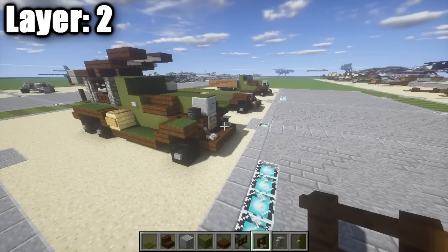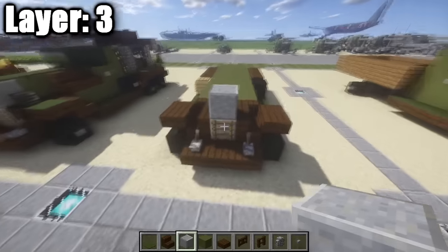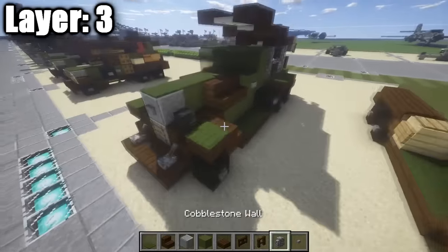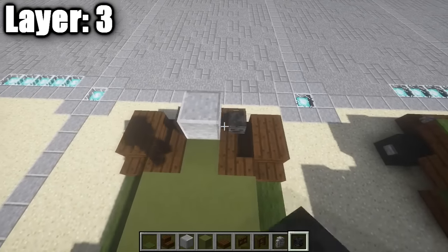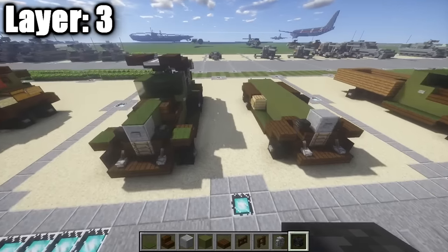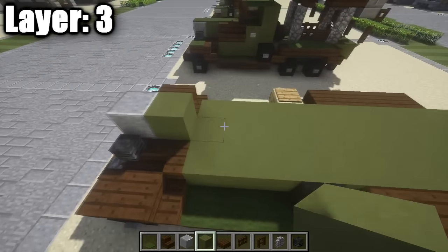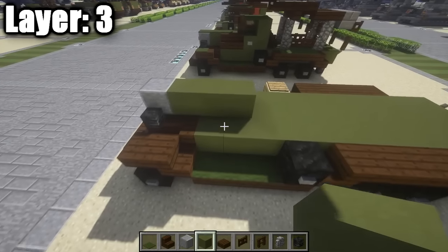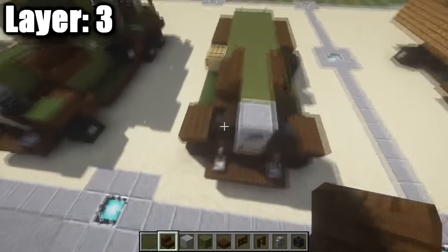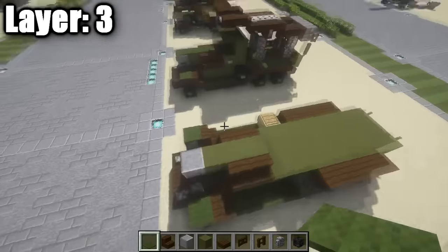Moving to layer three. Place a polished andesite full block on top of the one from the previous layer, then a stone button coming off it. Grab a wither skeleton skull and place it on top of the dark oak wood stair on the side to represent the front headlights. Then place a green stained clay full block after the polished andesite, making a row of three, and add two dark oak wood stairs next to the last two green stained clay blocks.